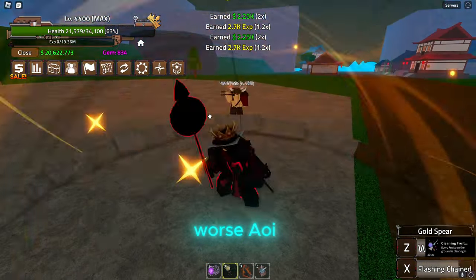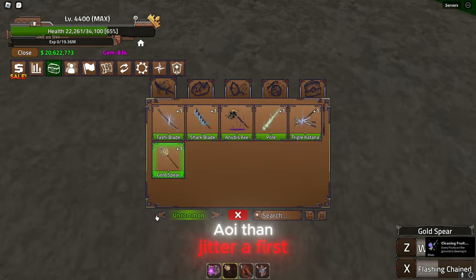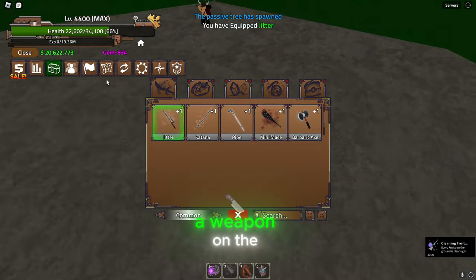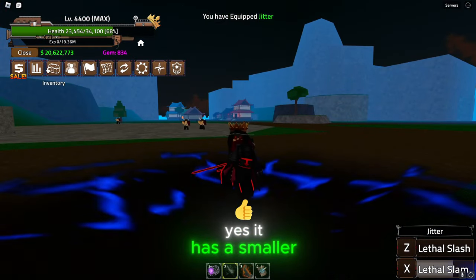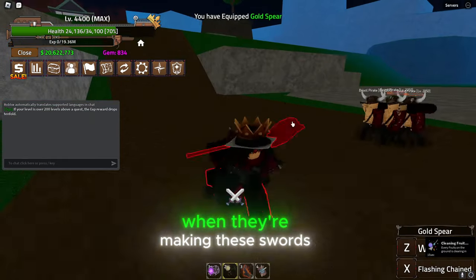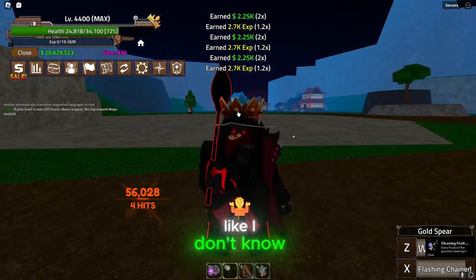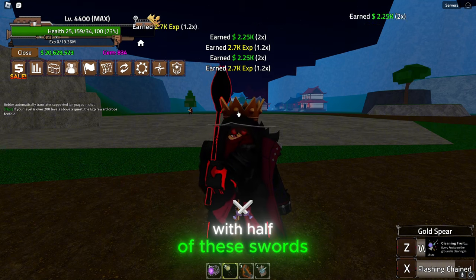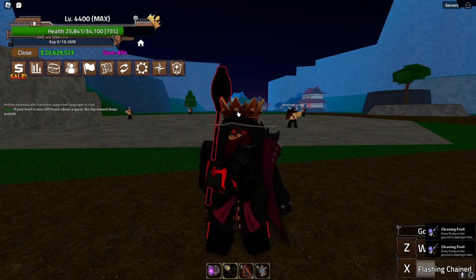I cannot stand the AoE on this thing. It actually has a worse AoE than Jitter, a weapon on the first island of the game — a smaller AoE than a starter weapon. What is going on in the balancing department when making these swords, especially the reworks? I don't know what they were thinking with half of these swords.